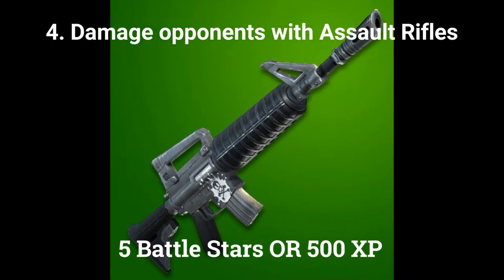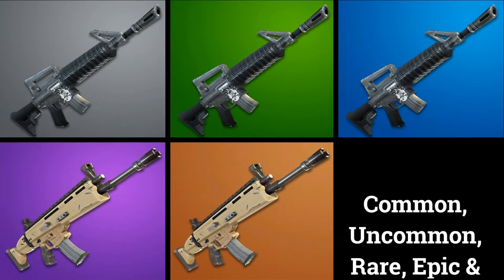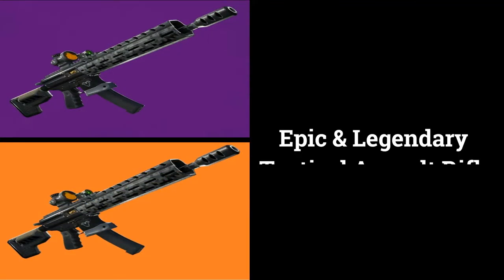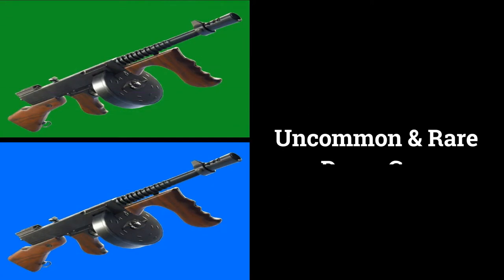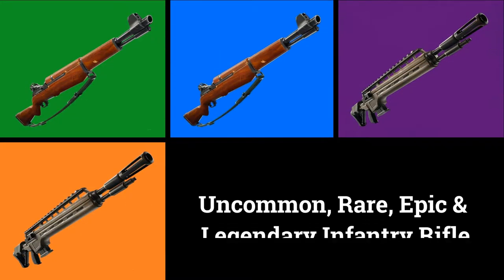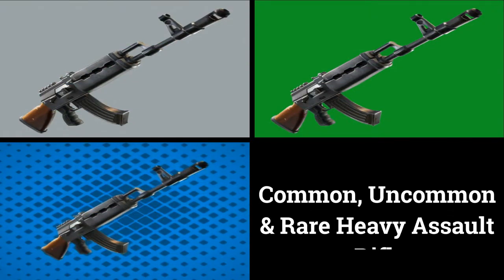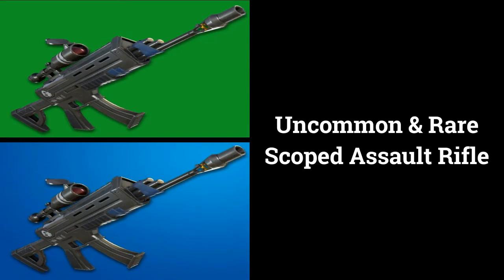The fourth challenge is damage opponents with Assault Rifles. If you deal 500 damage you can get 5 battle stars or 500 XP. For this challenge you can use the following weapons: Common, Uncommon, Rare, Epic, and Legendary Assault Rifle; Epic and Legendary Tactical Assault Rifle; Uncommon and Rare Drum Gun; Uncommon, Rare, Epic, and Legendary Infantry Rifle; Common, Uncommon, and Rare Heavy Assault Rifle; and Uncommon and Rare Scoped Assault Rifle.